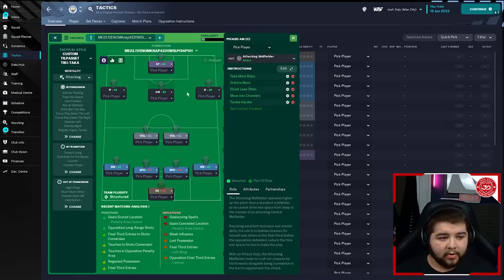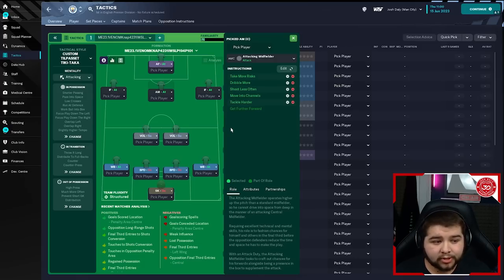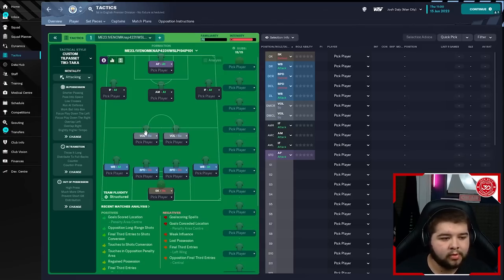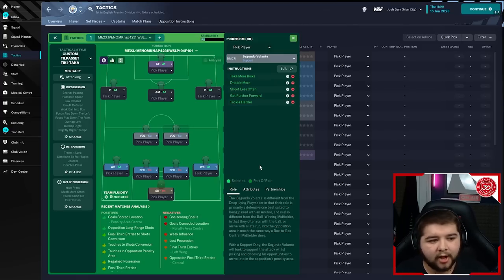In the middle, we've got an attacking midfielder on attack — take more risks, dribble more, shoot less often, move into channels, tackle harder, and get further forwards. Now the part that makes this formation unique and what I really love about this tactic: two Volantes on support. The left one has: pass it shorter, take more risks, dribble more, shoot less often, get further forwards, close down more, tackle harder, and mark tighter. The right one has a few fewer instructions: take more risks, dribble more, shoot less often, get further forwards, and tackle harder. If you haven't got players that can play in this role, a deep-lying playmaker would work just as well.